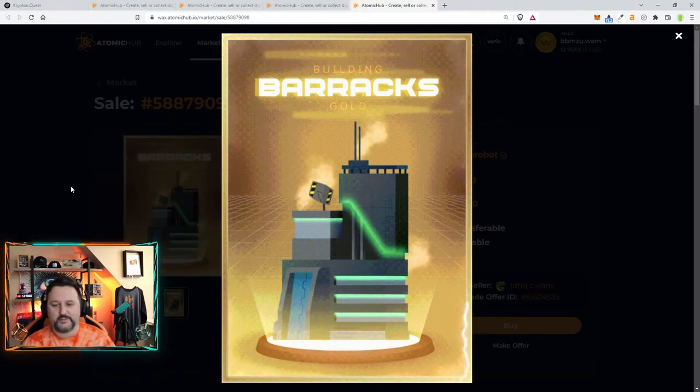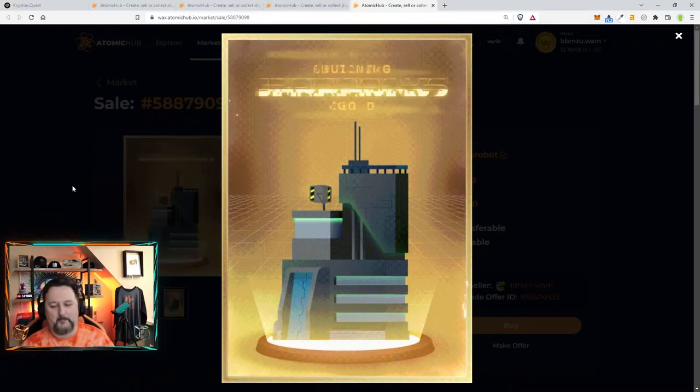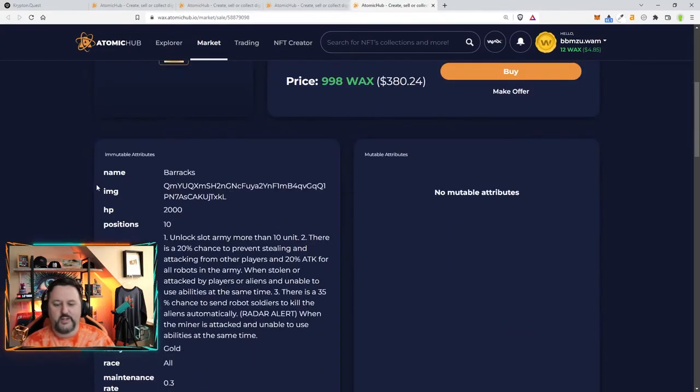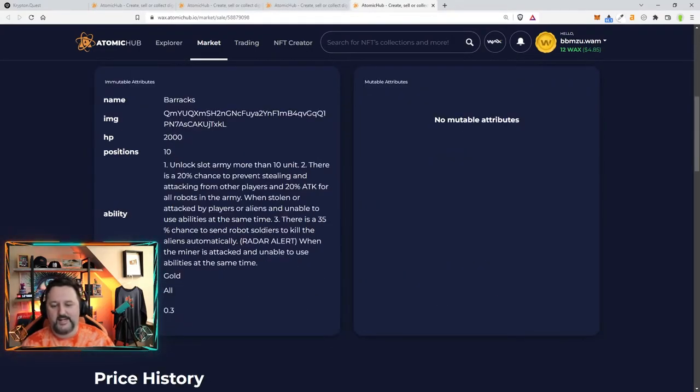Finally, we got the big gold one. For some reason it's showing up a lot bigger on my screen — maybe because it's gold — but it's pretty awesome, and we are adding this today. Going down here: unlock 10 slots for units, a 20% chance to prevent stealing and attacking from other players, 20% attack for all robots in your army, and a 35% chance to send robot soldiers to kill the aliens automatically.